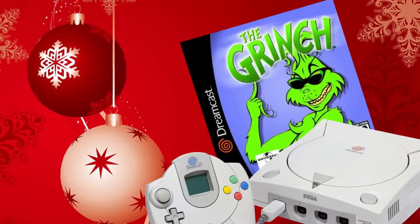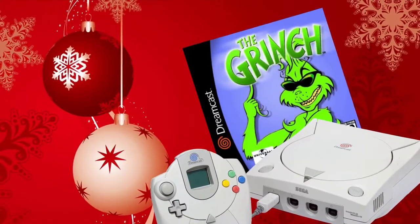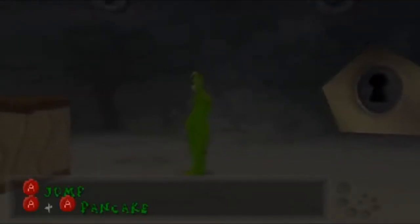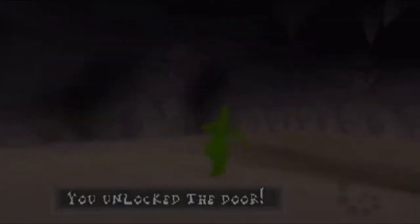Next we're going to take a look at The Grinch, released on the Dreamcast and PlayStation — this is the Dreamcast version. The Grinch likes to break things with his robust behind; he'll flatten and smush to get out of a bind. This is a pretty decent 3D platformer in an open world environment where you control the Grinch and his dog Max, progressing from Whoville house to house.